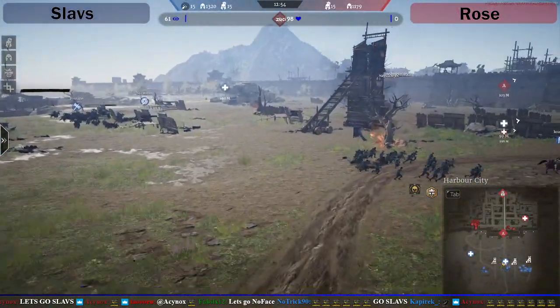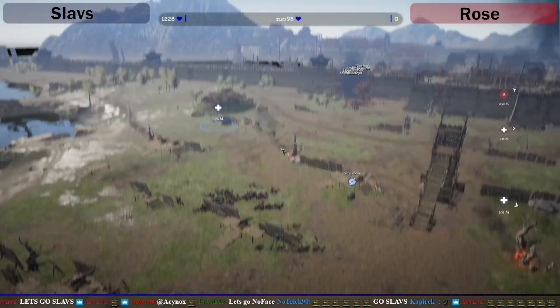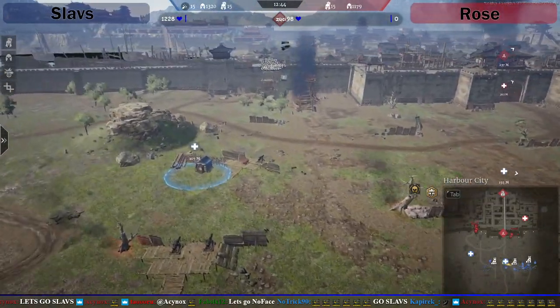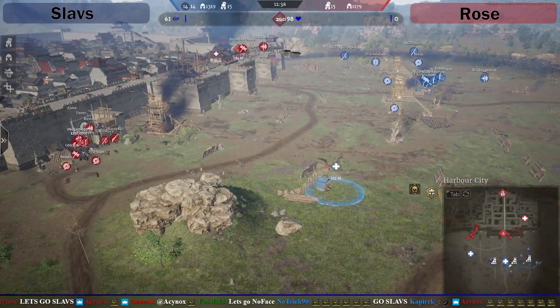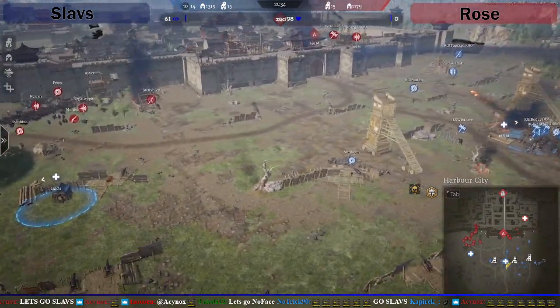It didn't absolutely nuke me into oblivion. We've got Surrey Coon over here — it looks like he's got Cav. Yes, he has Cataphract. And here come Rose's Cavalry. First Treb's coming in. Surrey Coon's going to be the guy to see these first. I don't know if he's noticed them yet though.